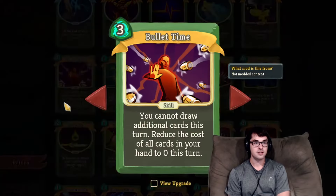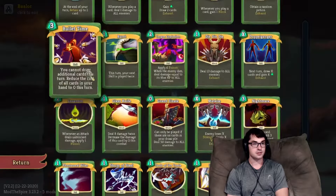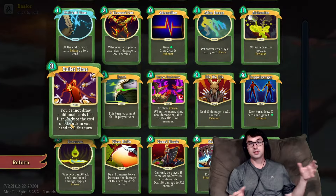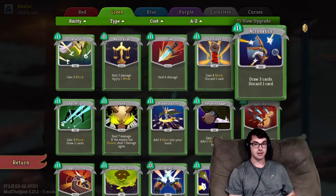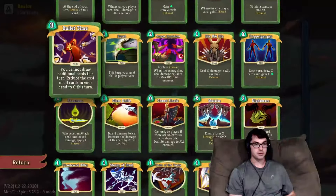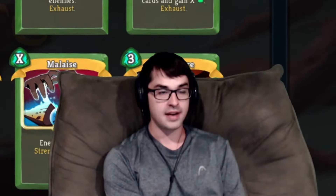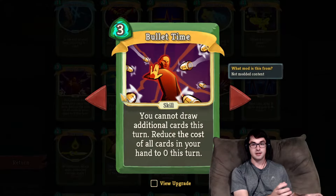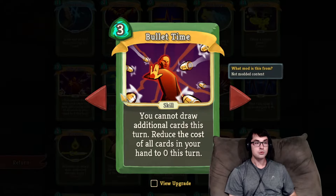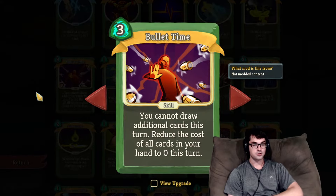The other situation where Bullet Time can be good is if you can get a lot of cards into your hand with card draw. The Bullet Time upgrade makes it go down to two cost, so the strategy becomes: use all but two of your energy to draw as many cards as possible with cards like Expertise, Acrobatics, or Backflip, then make everything remaining free with Bullet Time. Bullet Time is more useful as you have more card draw, although once you play it you cannot draw additional cards this turn — that's applied as a debuff, so you can block it with Artifact or remove it with Orange Pellets.